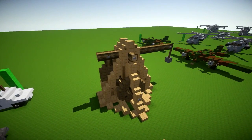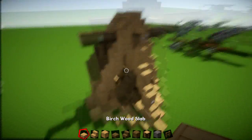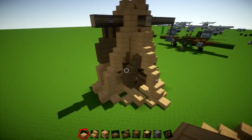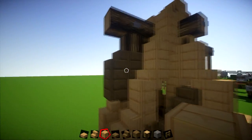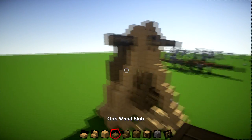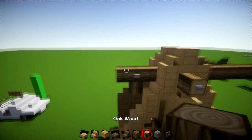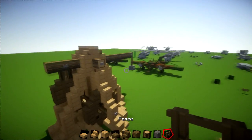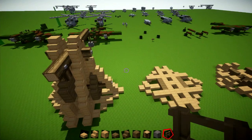The materials you're mainly going to use — if you want exactly the same as this — you can just switch out the different types of wood planks for whatever you want. For the base and the main structure I've used birch wood: the slab, stair, and full block. For the wheel and the counterweight area I've used oak wood: the slab, stair, and full block. There's also a bit of cobblestone, and you'll need a fence and a few buttons, but we'll do that at the end. Let's get started.